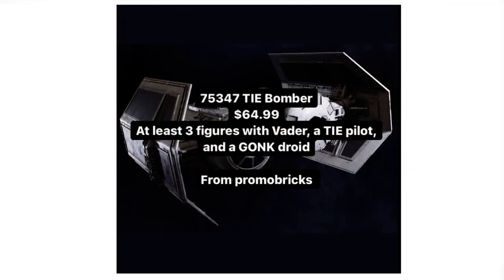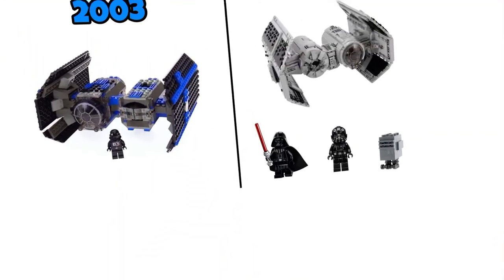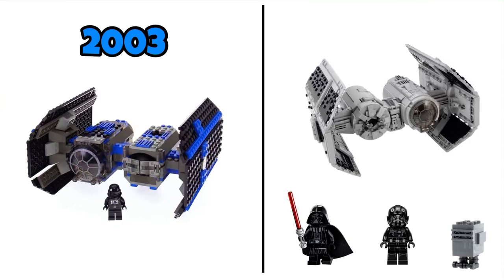Moving on to the TIE Bomber — and I am astonished by this set because the last time we saw it was all the way back in 2003, making it nearly a 20-year difference. The minifigures, in my opinion, are just really disappointing: Gonk Droid, the TIE Pilot, and Vader. I was expecting something exclusive and different. Vader just won't fit the scheme of this set, and neither does the Gonk Droid — only the TIE Pilot makes sense. I'm also interested in seeing the sense of scale of this set given the price increase, since I think it won't be as small as the $45 TIE Fighter.